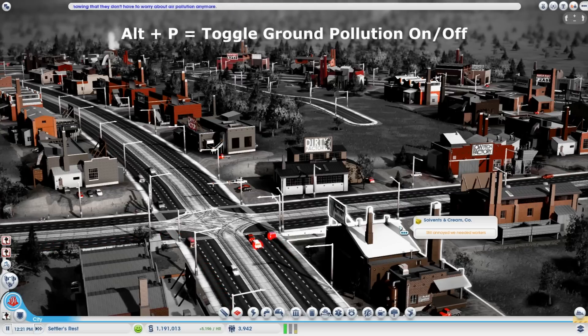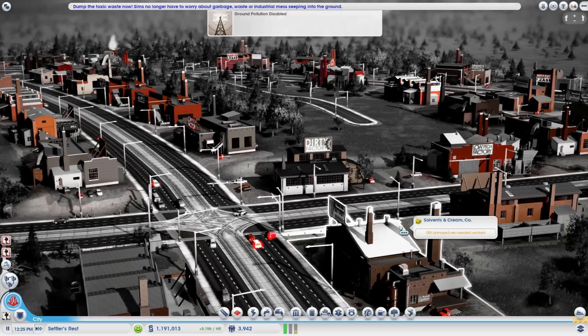And then the next one is ground pollution. ALT P. Ground pollution disabled. Dump the toxic waste now. Sims no longer have to worry about garbage, waste, or industrial mess seeping into the ground. That's a very nice one.